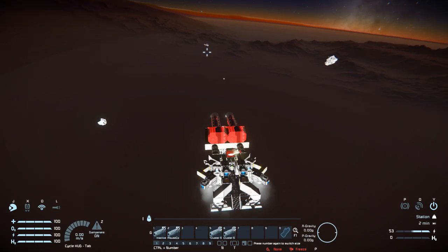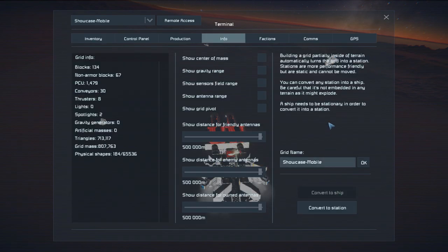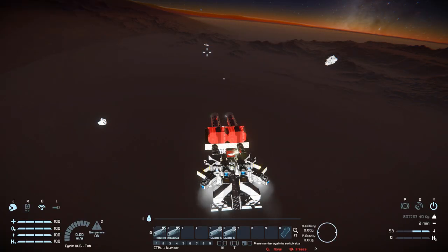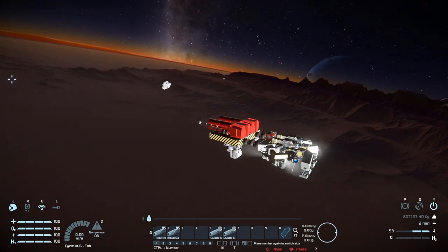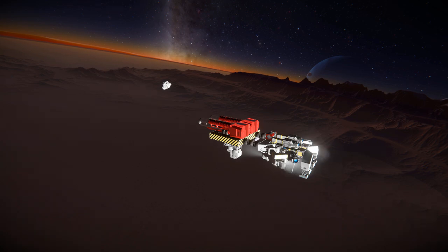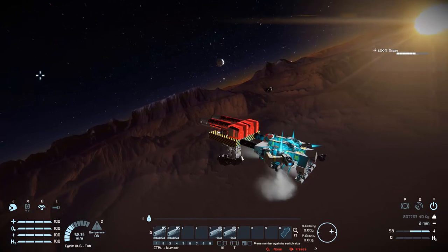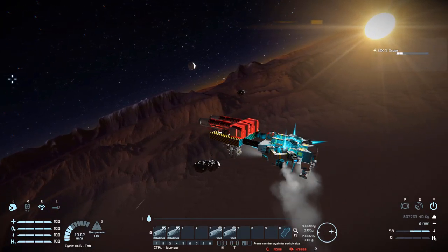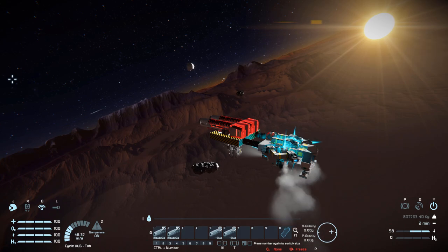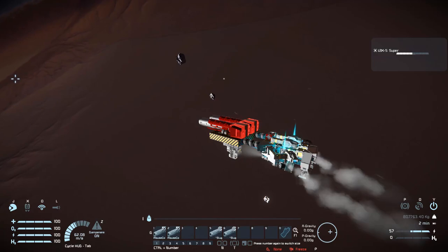Now what we're going to do is change my little ship from a station to a ship to show the sheer force of these cannons as they fire. Standing nice and still, firing it and letting go of the mouse — 3, 2, 1 — and there we go. We are now moving at 50 meters per second, being thrown away into the distance by the sheer force. Firing up one more time — like I said, you could use these as thrusters on your ship.